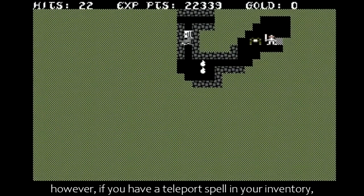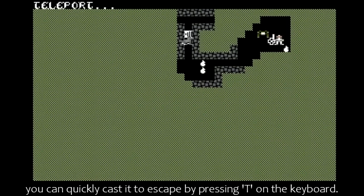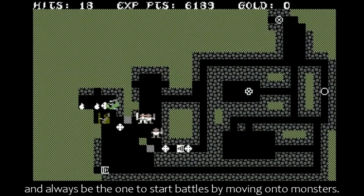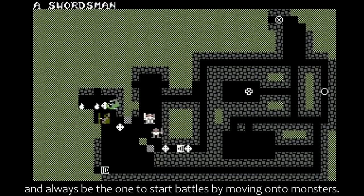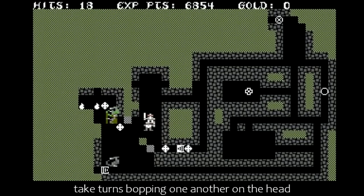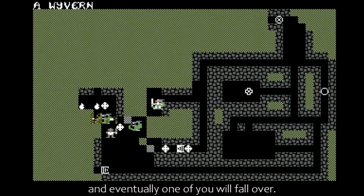However, if you have a teleport spell in your inventory, you can quickly cast it to escape by pressing T on the keyboard. What you should do is take the initiative, and always be the one to start battles by moving onto monsters. This will begin an automatic process where you and your opponent take turns bopping one another on the head, with a variety of entertaining growls and grunts, and eventually one of you will fall over.